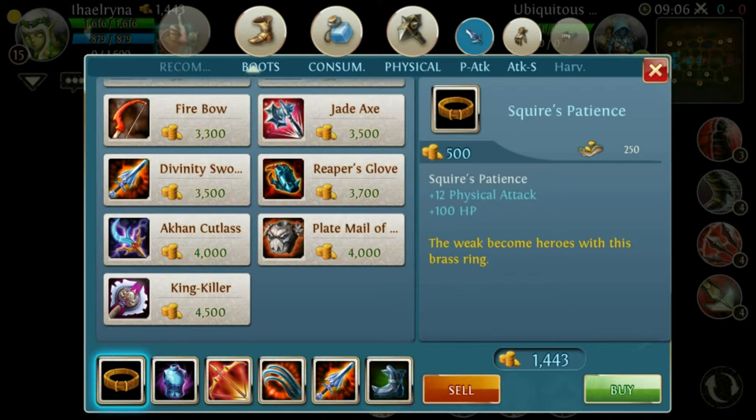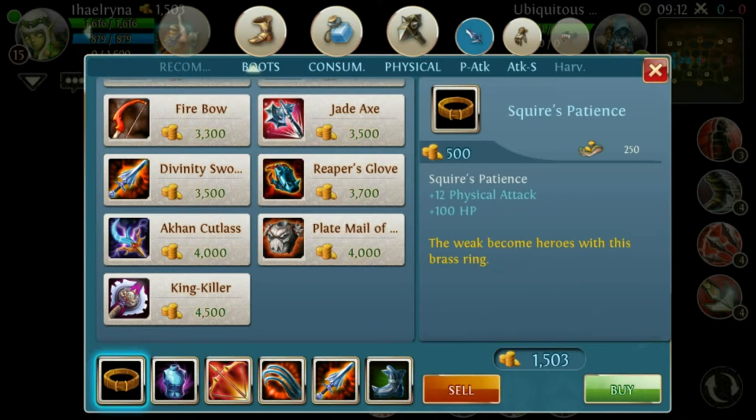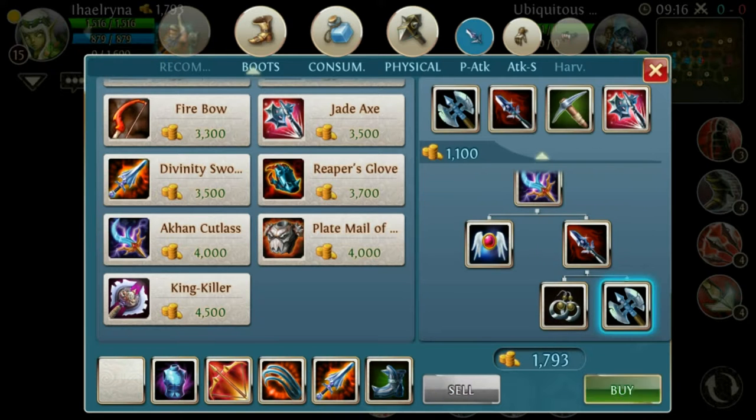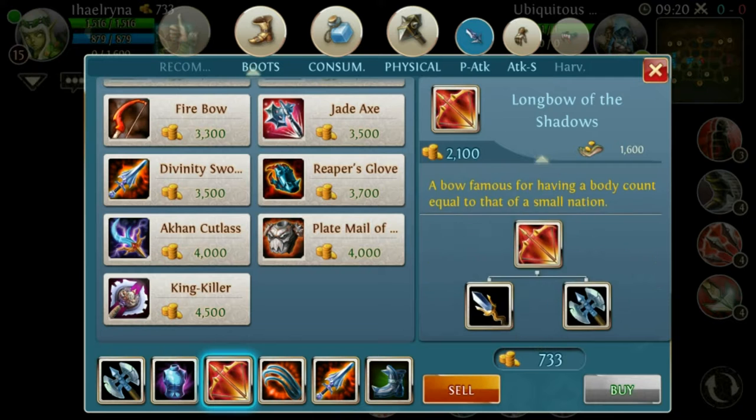If you have the Aurora Oscuras, I would go for the Akin Cutlass instead. Just sell the defense item and go for the Akin Cutlass — not the Jadex. Stay at the Longbow and buy the Akin Cutlass.